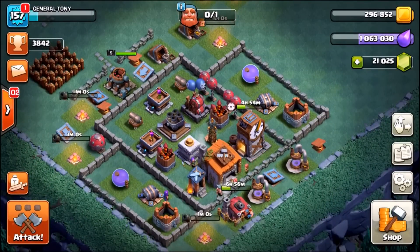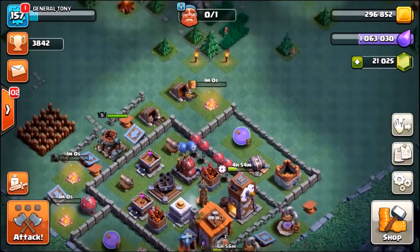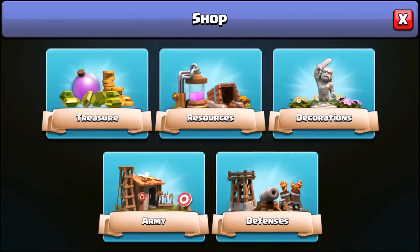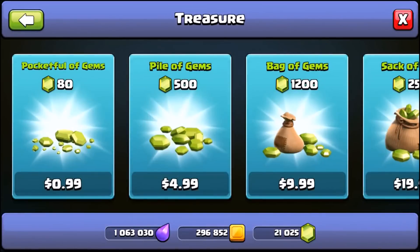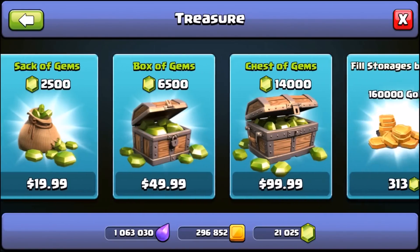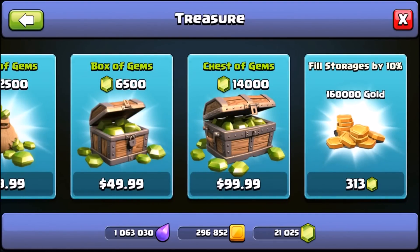I honestly didn't know which troop to upgrade and gem to max level first — the Night Witch or the brand new level 6 PEKKA — but loads of you kept saying to do the Night Witch, so that is what we are going to do. Let me know down below: hashtag Night Witch or hashtag PEKKA.